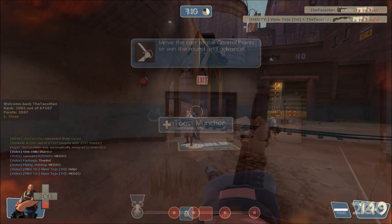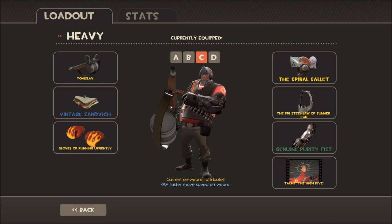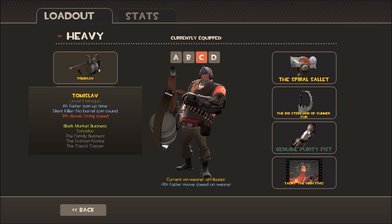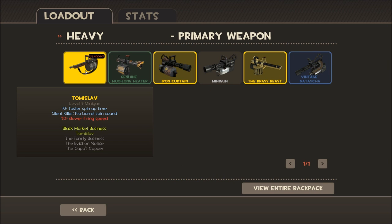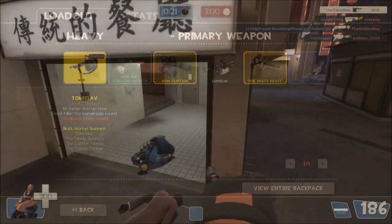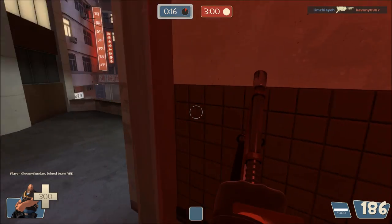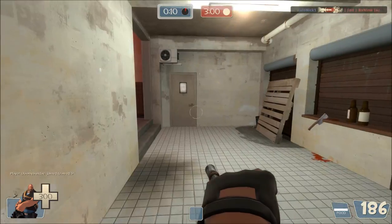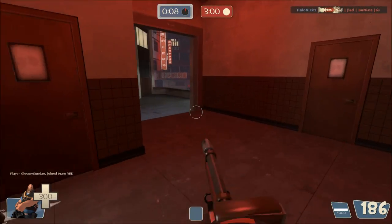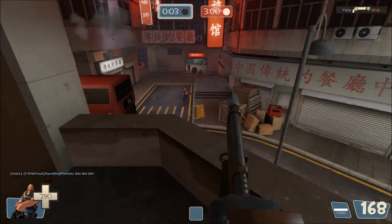So let's start with the loadout. As I mentioned in my brief guide, I really can't recommend the Tomislav enough. Even with the recent nerf to its spin-up time reduction, it's still pretty good, but its real star attribute is that it's completely silent when spun up. This removes the biggest tell other players use to find your location. A Heavy whose location is known is no major threat, but one that pops out of nowhere and fills you with bullets like a John Woo movie — now that's something to be scared of.